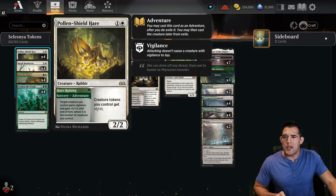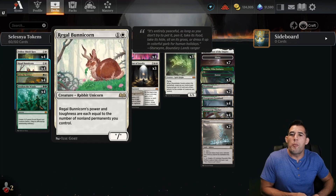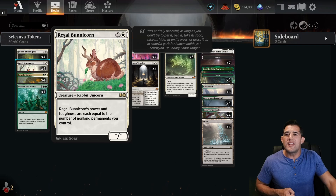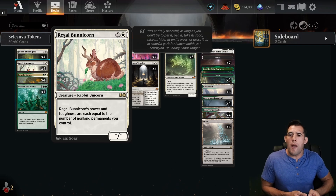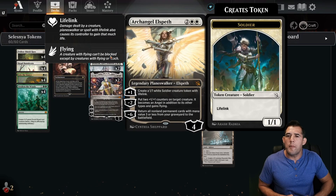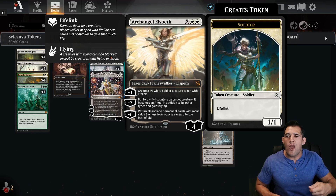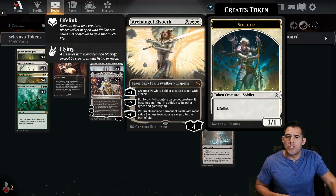Looking at the rest of the deck: our non-tokens include the Pollen-Shield Hare, our little rabbit, which is going to be our lord for all our tokens. It has a nice adventure side too — occasionally we could pump up our crew, give it vigilance. We have the Regal Bunnicorn, and because we're going so wide, this could be very, very large. The problem is it doesn't have any evasive ability — no trample, no flying. So we put in a couple copies of Archangel Elspeth; we can use its minus-two ability to give it flying, and that could be a win condition on its own.